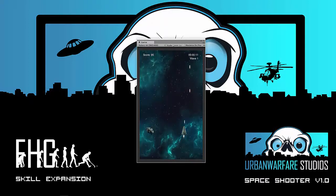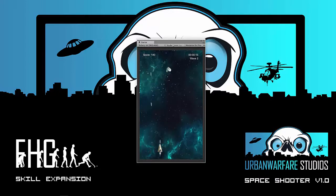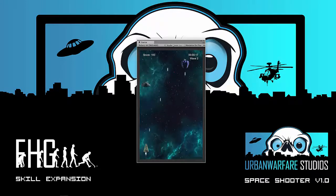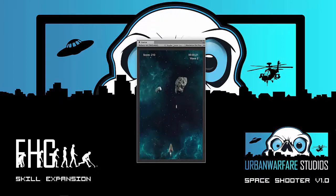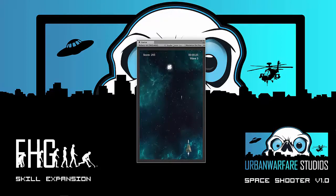We have made some expansions on the original tutorial to include a time and wave indicator. We have also included a gradual increase in speed of the game per wave, and we have added a boss level on every five waves, as well as introducing asteroids that require a varied number of hits to destroy them.